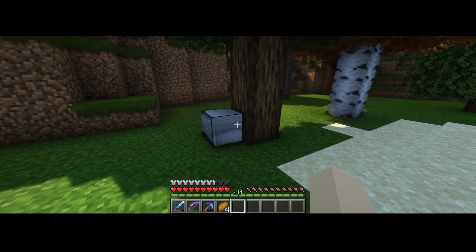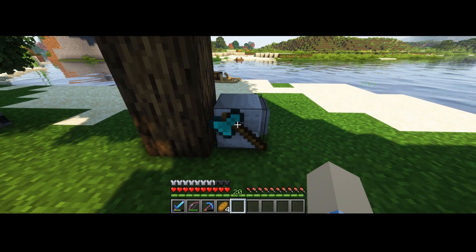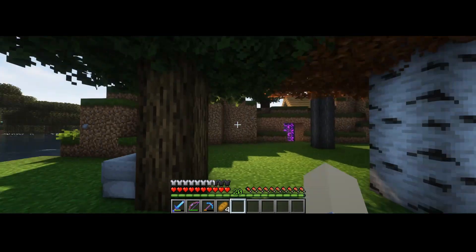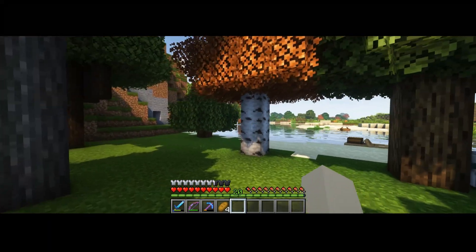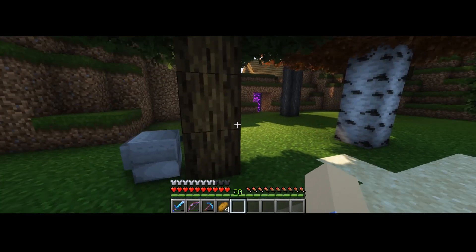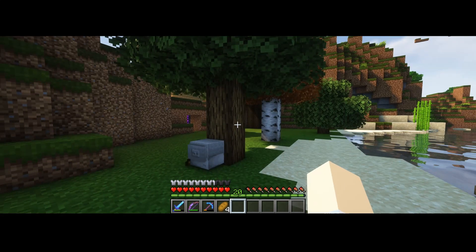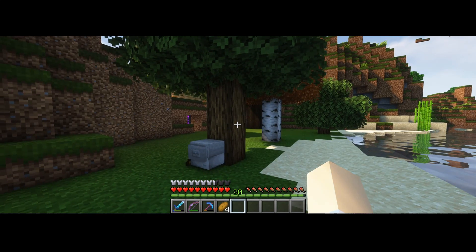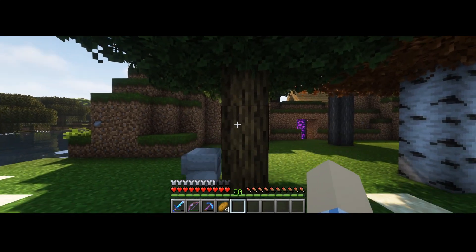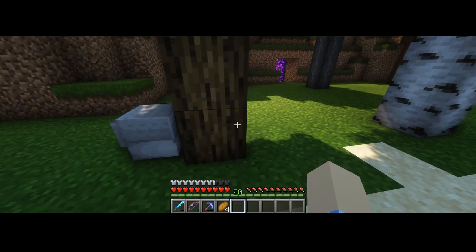I thought it was about time I started working on automating tree harvesting. I've got this felling turtle — you'll see it's got a diamond axe on the side. I've planted a bunch of trees over here — every tree in the game, one of each. I'm going to start by automating cutting down oak trees. There are short trees and tall trees, so I figured I'd start with the short tree since it's simple with just a single trunk. I'm going to get started programming my turtle.